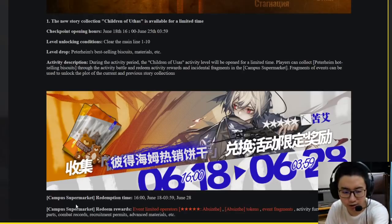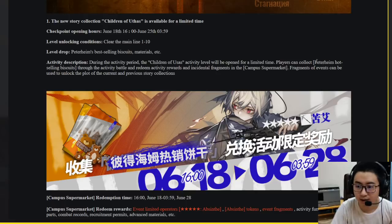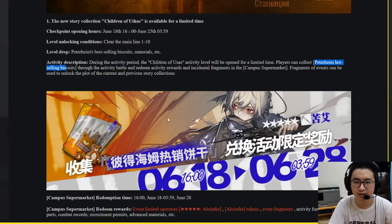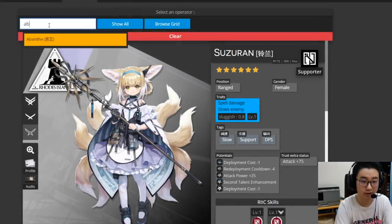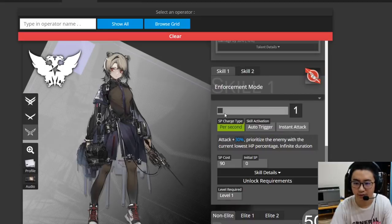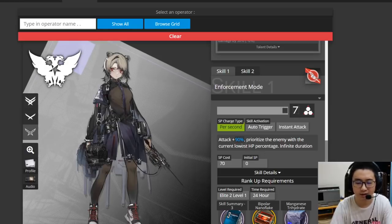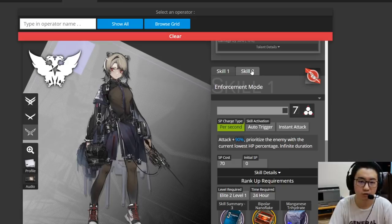You can get these biscuits and exchange them for rewards. The girl here is Absinthe — she's the welfare caster for this event. She's pretty good in my opinion because she has consistent DPS. She has an infinite duration skill at 90% attack — not super strong, but consistent. You can use her over Amiya. Amiya is really bad for consistent DPS because her skills have a high SP ceiling, and one of her skills automatically retreats her. So: Amiya for burst, Absinthe for consistent damage.